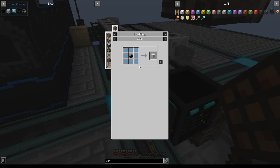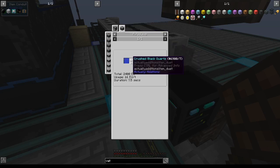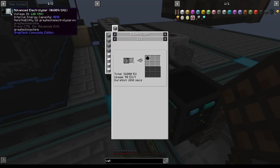Black quartz is one of our first roadblocks. You can't buy black quartz ore, but you can autoclave it from crushed black quartz, and you can electrolyze that from quartzite dust. We can buy quartzite ore, but we need 90 EU per tick, which is in the MV range, so we're going to need an advanced electrolyzer.